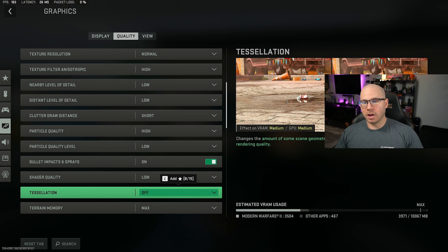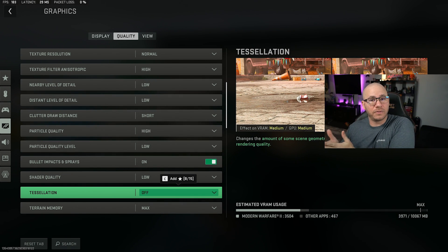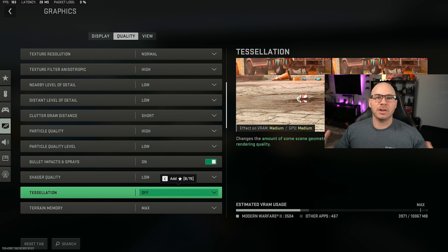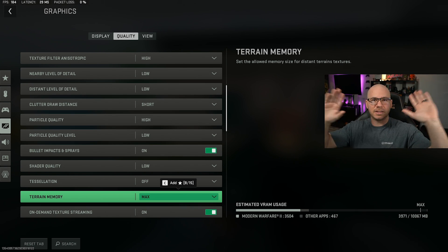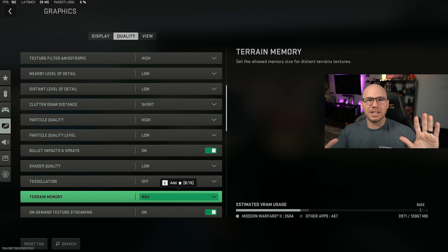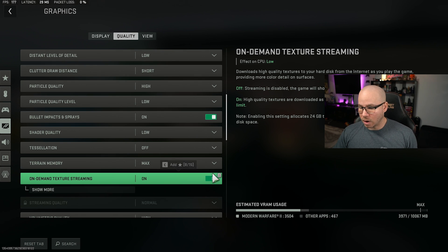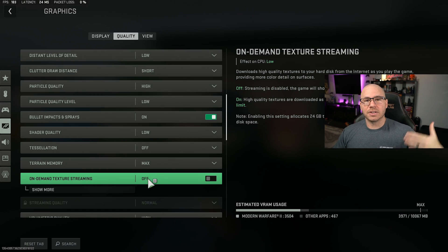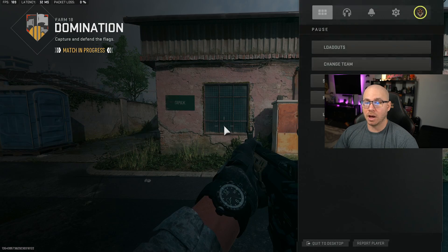For tessellation, turn it off. As you're running through the map and things are rendering, with it off it doesn't have to render as much, giving you a better baseline of consistent frames. For terrain memory, just leave it at max — best quality, and if you lower it your distance textures start looking weird. On-demand texture streaming, turn it off. You don't want to be downloading textures while playing because it will tank your frames. We're sitting at 190 frames.